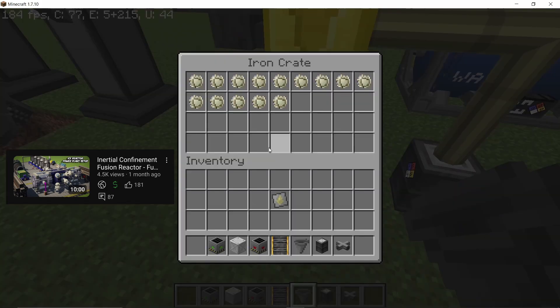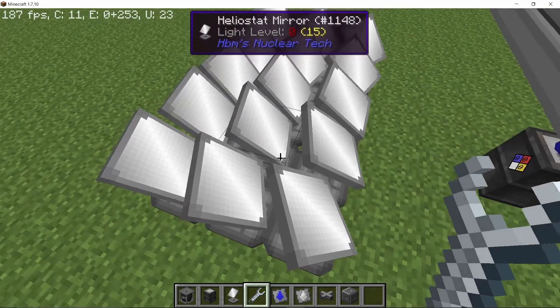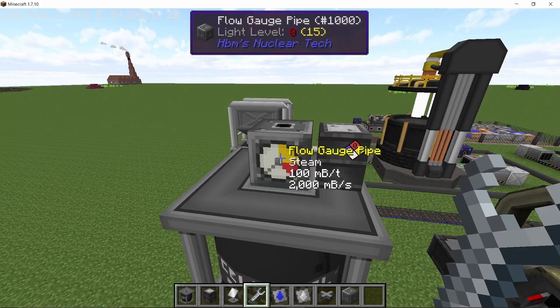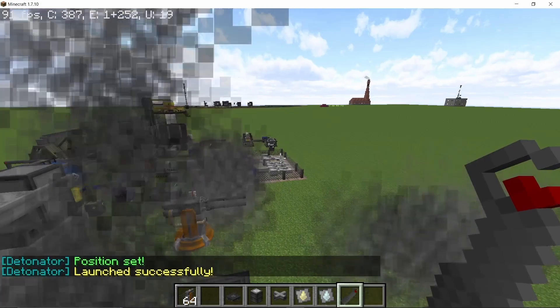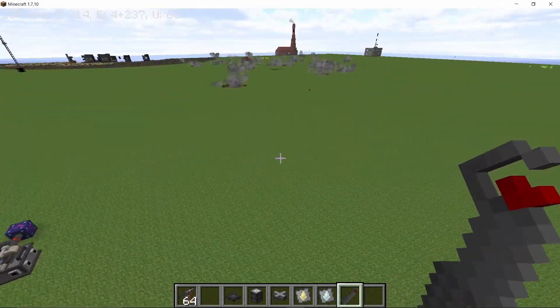The ICF pellet maker can be used to automatically make fuel pellets — I've made an entire video on it you can check out. The solar boiler now has a tooltip showing the amount of water and steam it contains. Turrets will no longer lock onto ascending missiles — they will only automatically lock onto missiles which are descending, a feature previously only available to the radar.